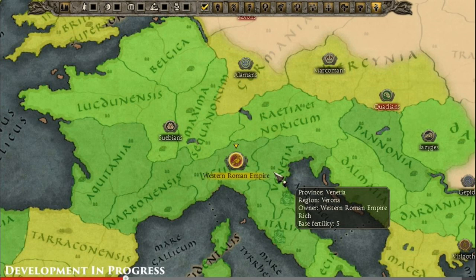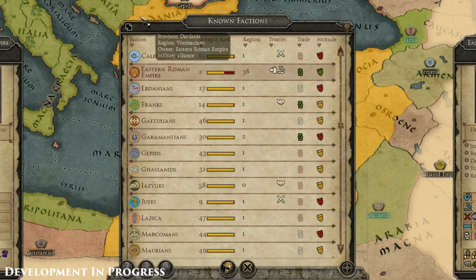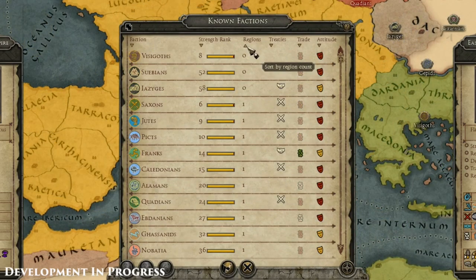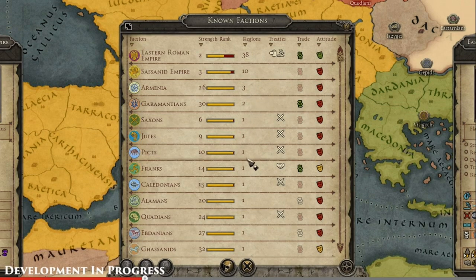Here you can look at fertility within regions. The core of the empire is pretty fertile, while the barbarian territories to the north are mostly infertile. So you'd want to be in the Western Roman Empire because the standard of living is high and population can grow. Speaking of population, I've heard there are buffs for Western Rome where they suffer more inflow of displaced refugees from the war, and I want to see how that ties into population mechanics.